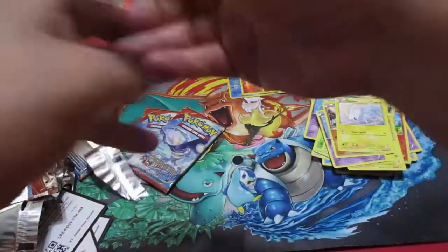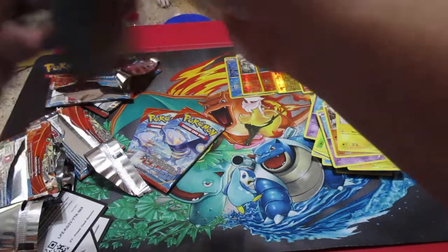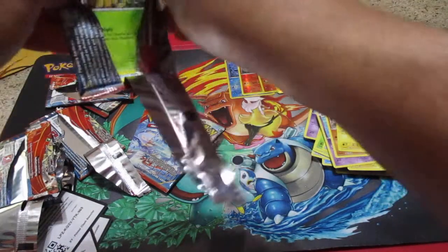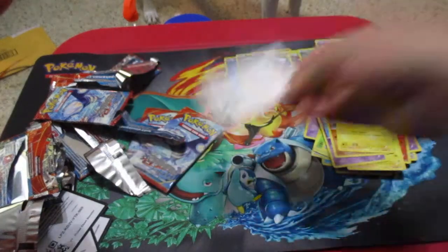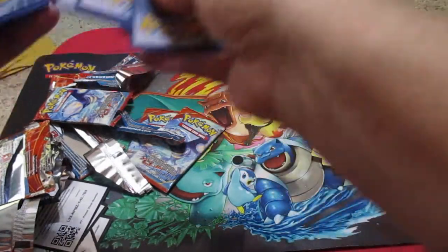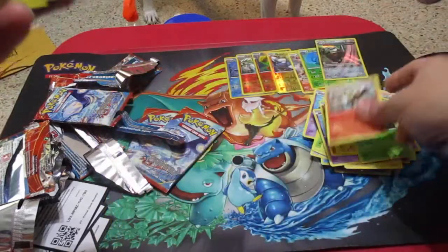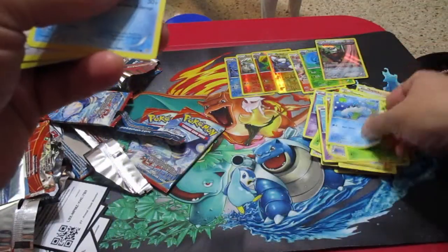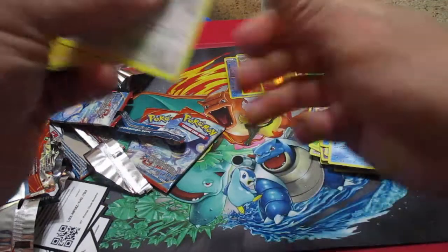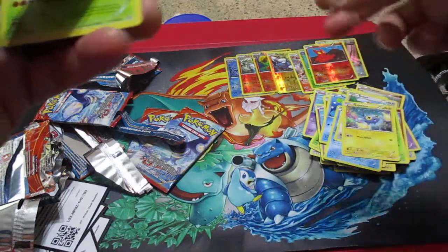Let's go. Alright, we have two packs left after this. We got a Lombre, a Combusken, a Fresh Water Set, a Weedle, Mawile, Spheal, Bidoof, Chincho. A Reverse Slugma and Beldum.